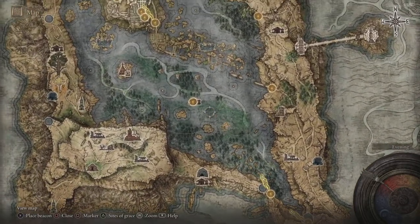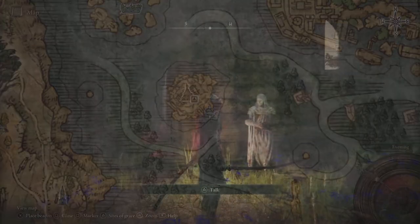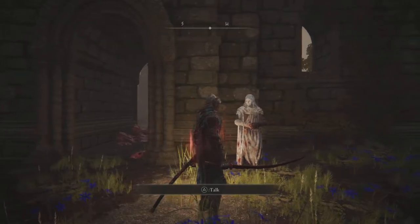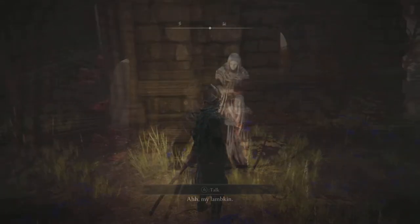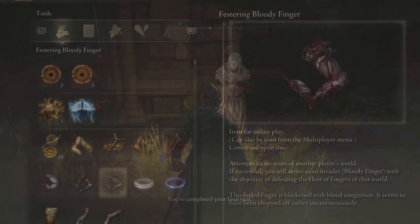To get there you'll need to take out a boss, then head into the Rose Church and talk to Var. He's going to send you off on the very next part of the quest line and give you a Bloody Festering Finger, which is used for online multiplayer.